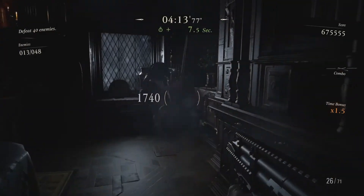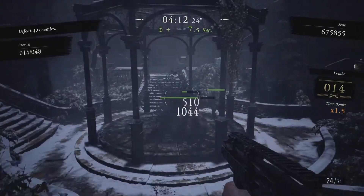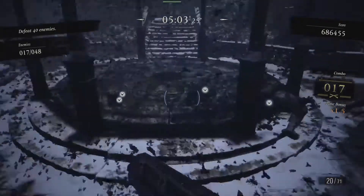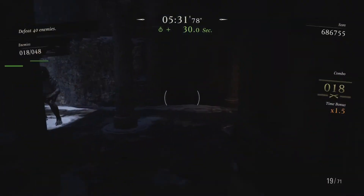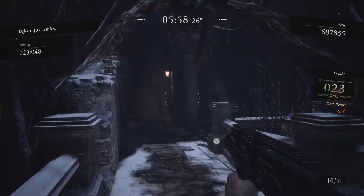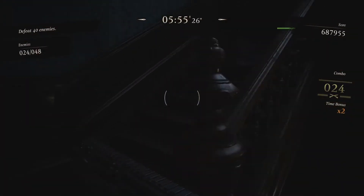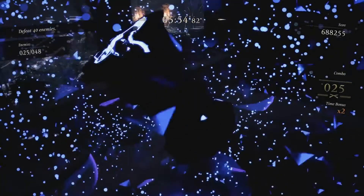There is gonna be an enemy by the window, and outside you're gonna encounter your second sister. If you want, keep one of the enemies alive when trying to defeat the flying enemies — they fly around and it's hard to get them down because they're always moving. We did manage to keep the combo going here. Once you have the third enemy, run into the room and defeat one on the stairs to maintain the combo. Sometimes you can go for the blue orb and maintain it, but it's very close — better to be safe than sorry.